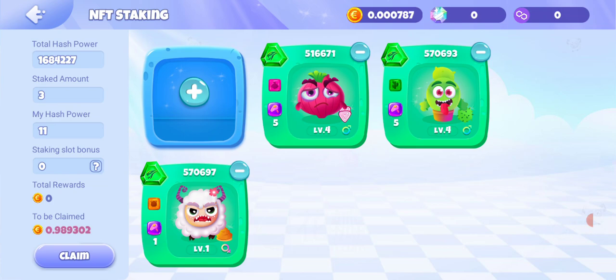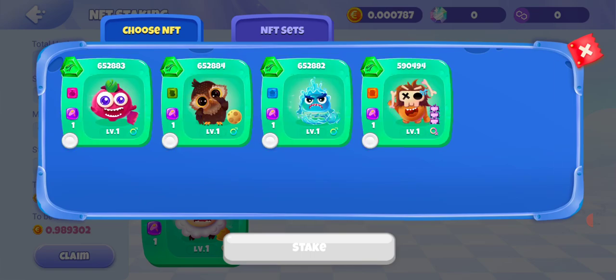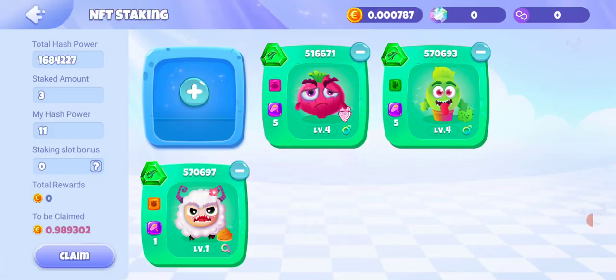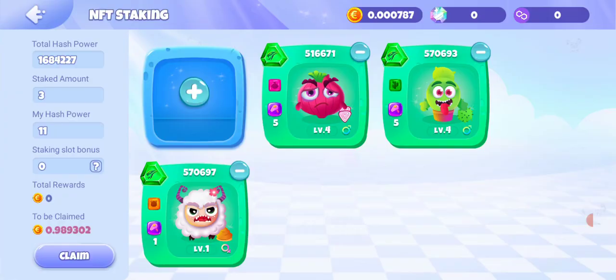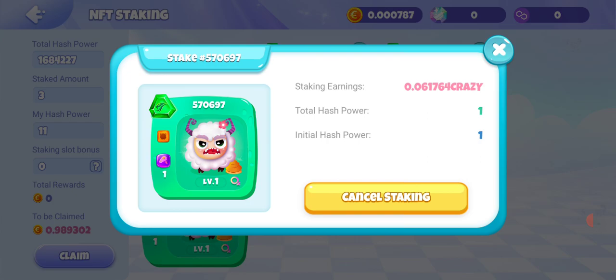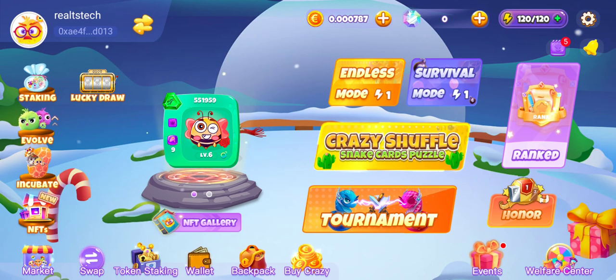On the left-hand area is the NFT staking option, which shows all your staking information. To add another NFT to staking, click the plus icon and select the NFT. The maximum staking slots is five NFTs. On the left you can see your total hash, your staked amount, and your current hash power — mine is currently 11. As the level of each NFT increases, their hashing power also increases. This NFT is on level four with hash power five, and this one is on level one with hash power one.